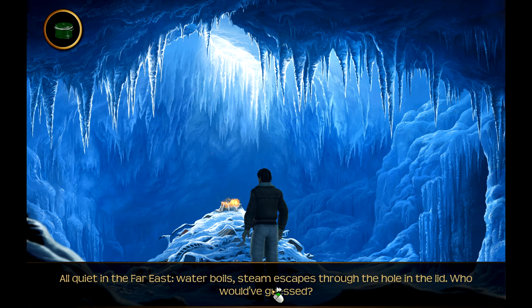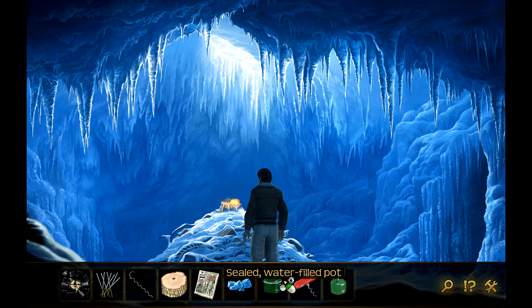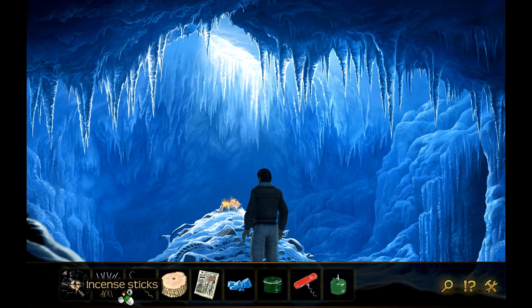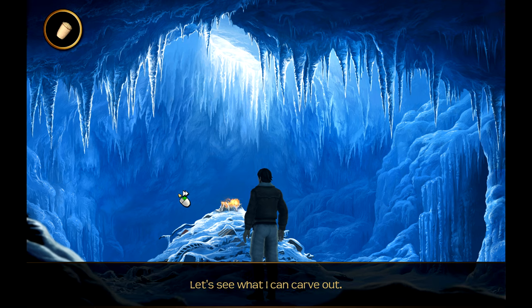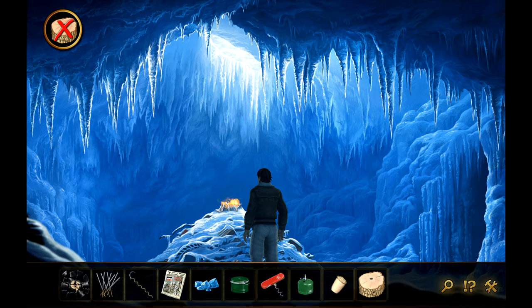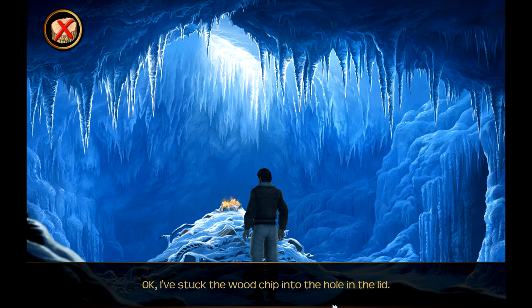All quiet in the far east - water boils, steam escapes through the hole in the lid. Who would have guessed? We still have water in the pot. It's more likely to kill the fire than feed it. What else can we put in the fire? He won't put the log in. Let's see what I can carve out - not much as it turns out, but I've used the corkscrew to pull out the knot.